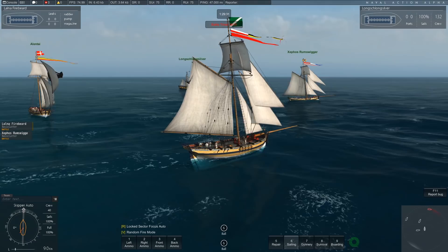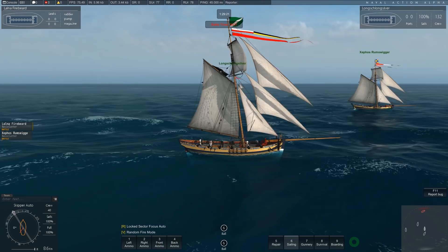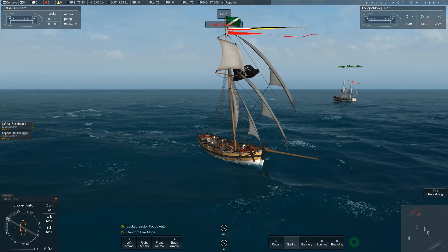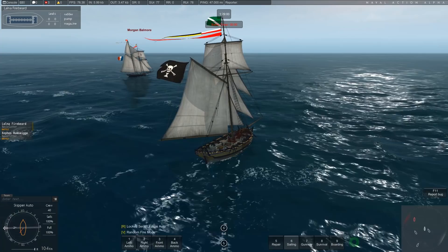Welcome to Naval Action. Lewis and I have just sailed into a battle — pirates versus this poor little French ship that we're going to try and shoot. We've literally only just started the game. We loaded the game, I don't know what we're doing, joined a server, got into a group, said hello, and suddenly we got attacked by Frenchmen. We've got pirate flags — it's Zephos Rum Swigger and I am Launa Firebeard.